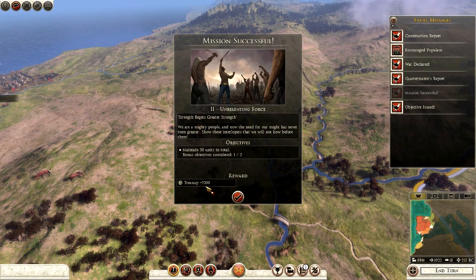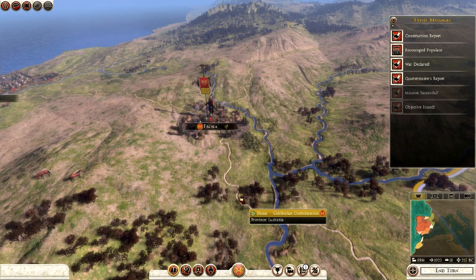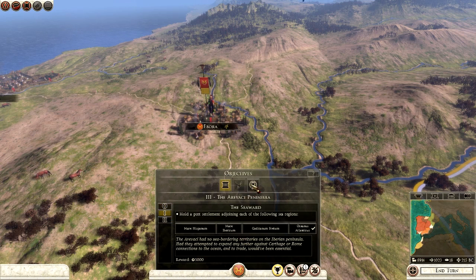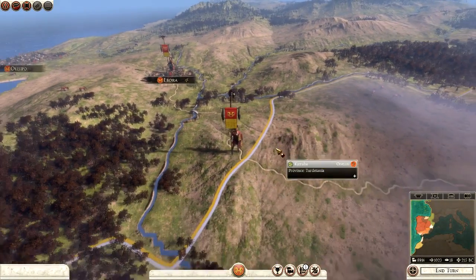Our objective is to completely control the following six provinces, either by direct ownership or through military allies: Hispania Ulterior, Tertidania, Lusitania, Hispania Sitoria, Galicia, and Celtiberia. We already own Lusitania, part of Galicia and part of Celtiberia — we'll likely achieve this by conquest. For the ultimate objectives we own a lot already and need to maintain 100 population; we're at 55 already, so we're well on our way.